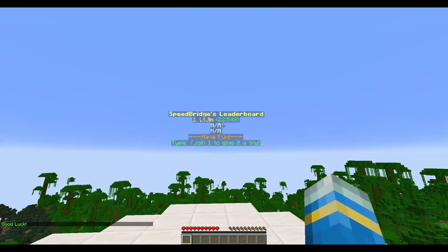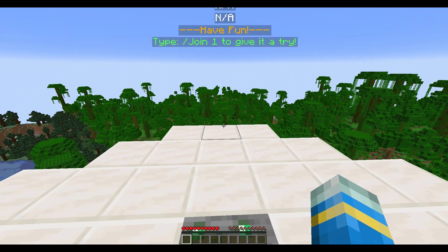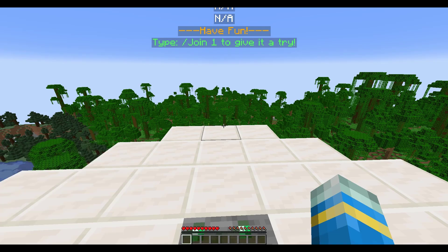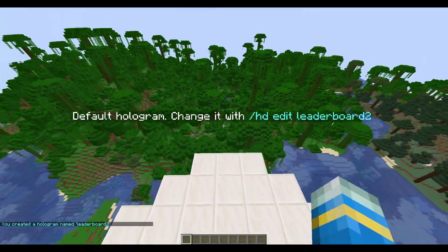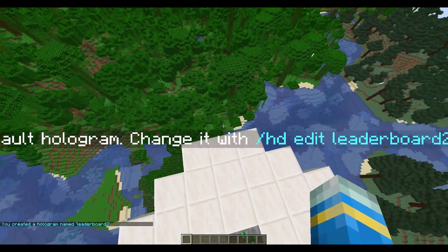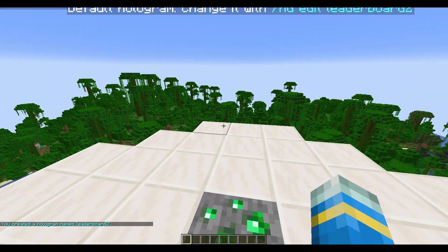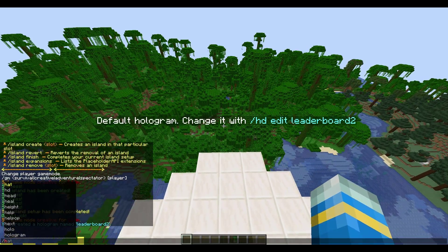I really like this leaderboard — it's very cool and you can design and customize your own. I'm going to show you how to do that now. The first command is /hd create leaderboard2 — that's the name of it. Make sure you're hovering where you want it to spawn; if you're standing at ground level the leaderboard will spawn in the block, which is not what you want.